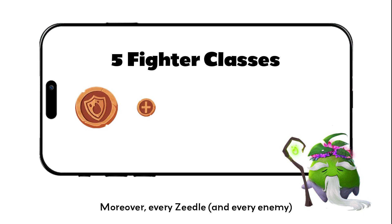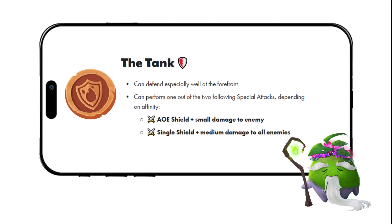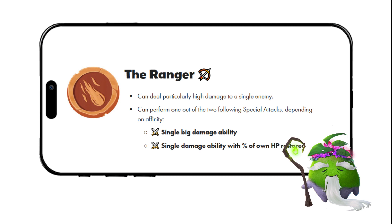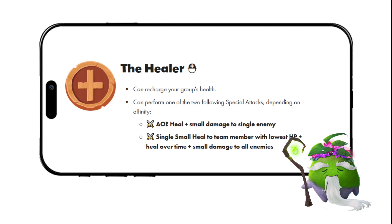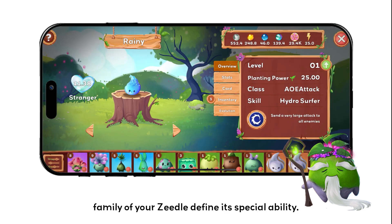Moreover, every Ziedel and every enemy belongs to one of five fighter classes. The tank can defend especially well at the forefront. The mage can cause dangerous area damage. The ranger can deal particularly high damage to a single enemy. The healer can recharge your group's health. The enchanter can strengthen your group with magical buffs. The fighter class and the family of your Ziedel define its special ability.